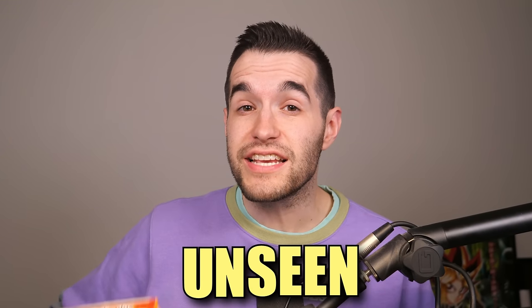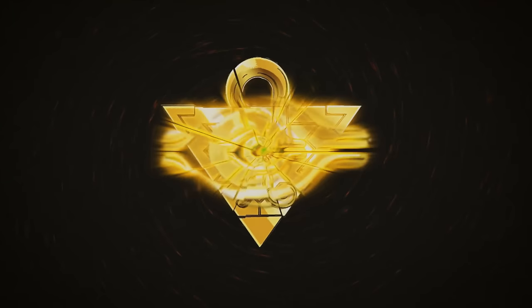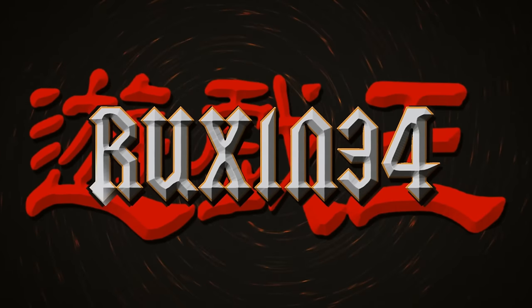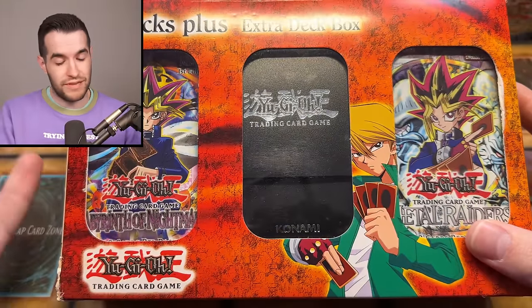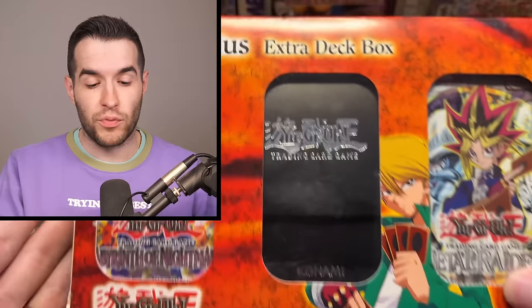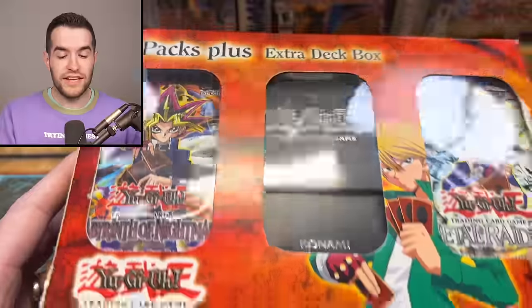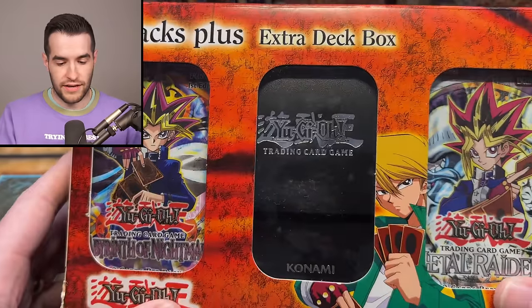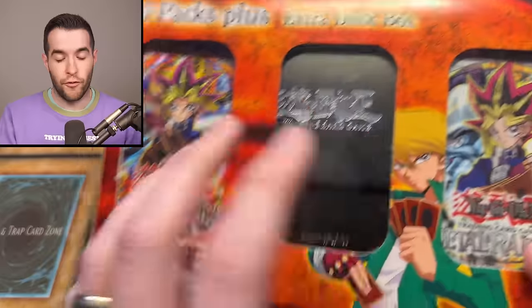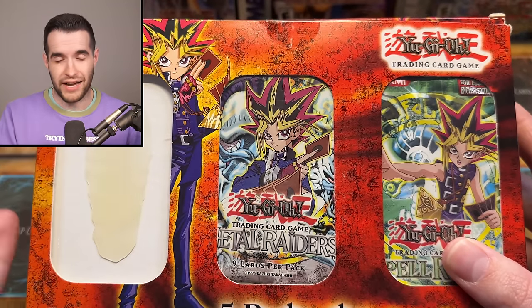In today's video, we're opening an unseen vintage Yu-Gi-Oh product. We're back with another vintage third-party — not a blister this time, just a product with stuff in it. We picked this up in a recent collection video. This is not sealed, which we realized in that video, but I think four of five packs are still in there and they're the original packs from the repackaged product.